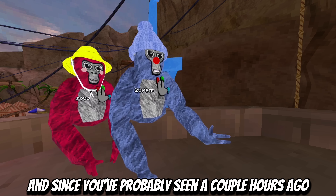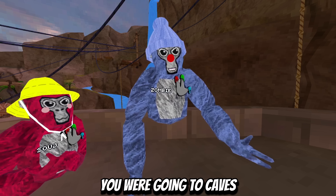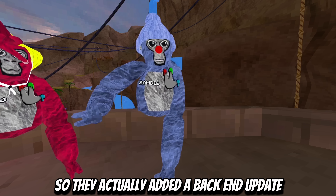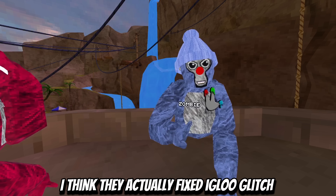Since you've probably seen a couple hours ago, there's actually a new Gorilla Tag update that came out. You could probably log on and there were no visible updates to the game - they actually added a back-end update which fixed a lot of old bugs and stuff. I think they actually fixed the Igloo Glitch.